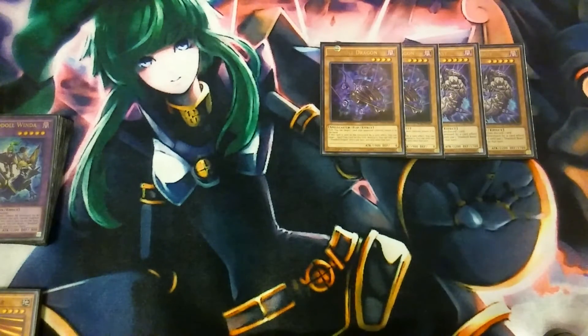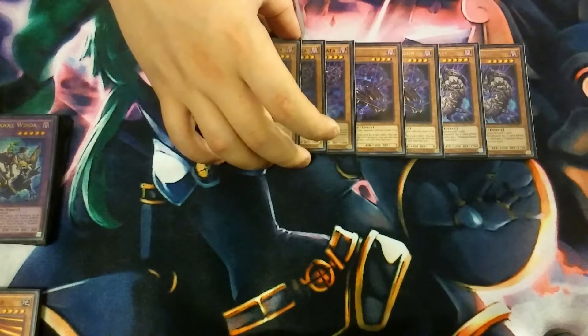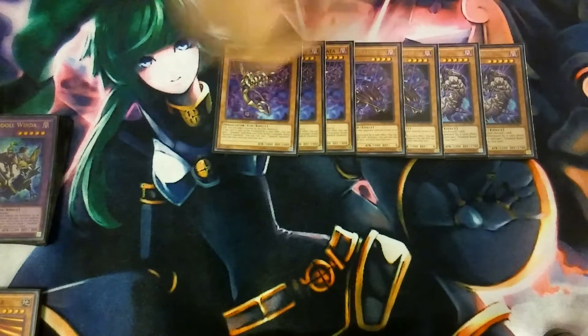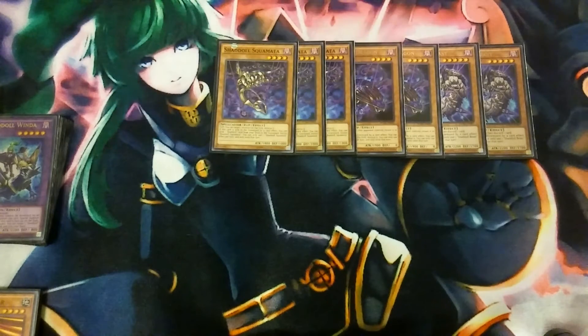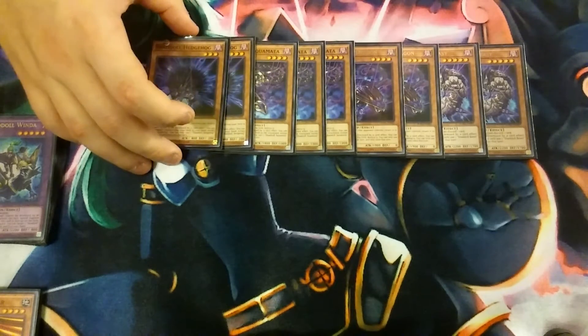Then we play two copies of Shadow Dragon. Shadow Dragon is kind of a compulse when it's flipped face-up, and if it's sent to the graveyard you can destroy a spell or trap, which is super nice. Then Squamata — if it's flipped face-up you can destroy one monster on the field, which is really powerful because you set this and it man-eater-bugs something. Also if it's sent to the graveyard via Foolish Burial of a shadow monster, you usually send your Shadow Beast to draw an extra card.